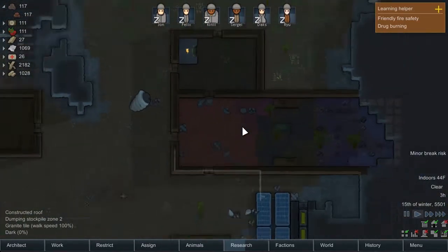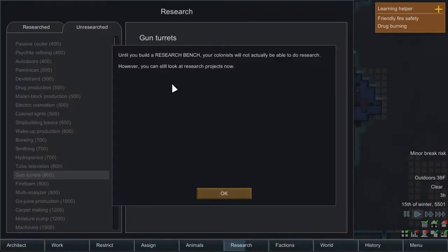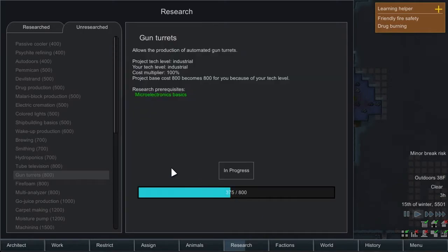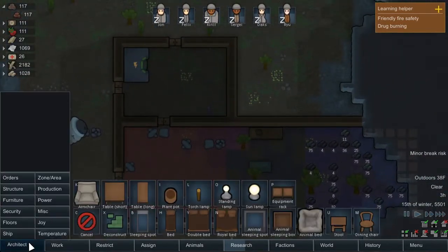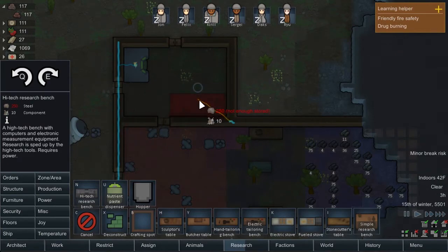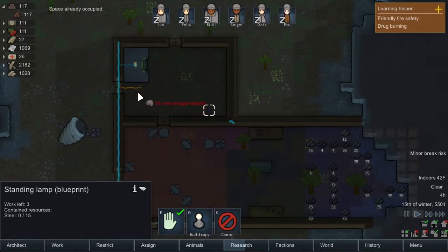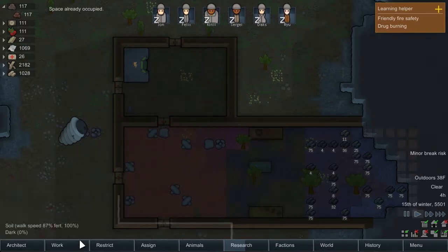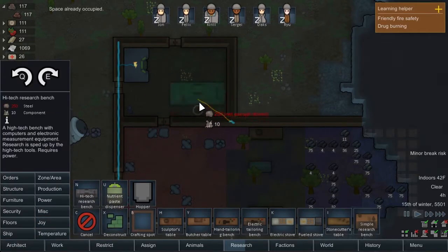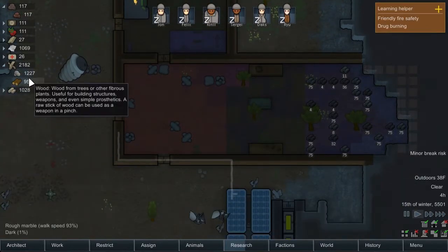Other things: we need to get back on our research game. We have no research bench because we uninstalled it. So we can actually now build the high-tech research bench. We don't have enough components. Let's move that there, get rid of that one, and now we can build right there. Very good. But yeah, we don't have enough components, and we don't have any steel at all, so we need to get back on our mining as well.